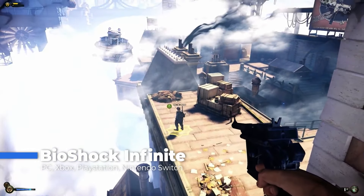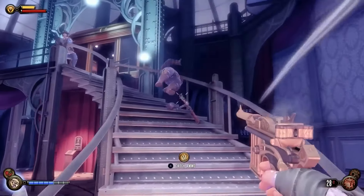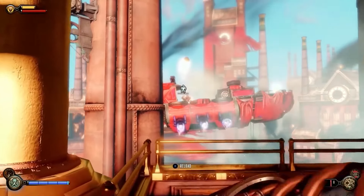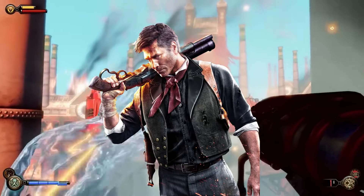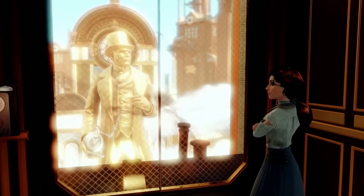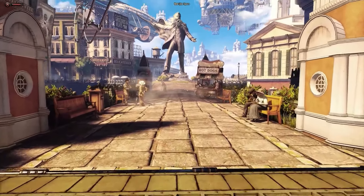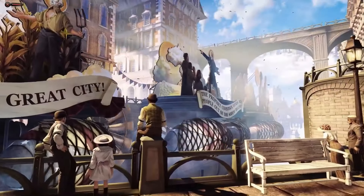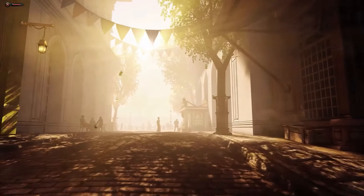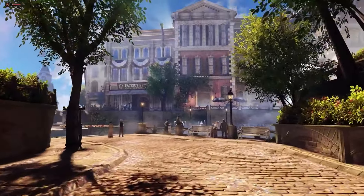Bioshock Infinite. Let's talk about Bioshock Infinite, a game you really should play before you die. Made by Irrational Games and released in 2013, this game is an absolute mind-bender. You play as Booker DeWitt, a private investigator with a dark past who's sent to the floating city of Columbia to rescue a mysterious girl named Elizabeth. Imagine stepping into a city in the sky, with beautiful buildings and streets that look like they're straight out of an early 1900s postcard. The visuals are stunning, and the world feels alive and strange in the best way possible. You can spend hours soaking in the details, from the bright cheerful streets to the darker, more twisted areas.